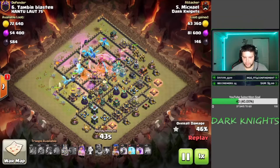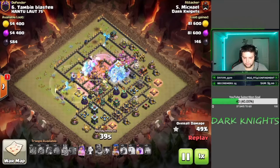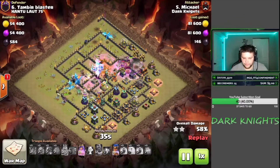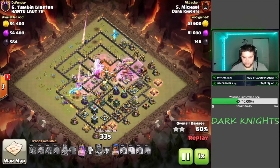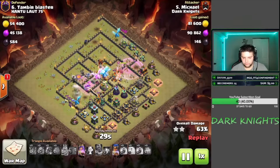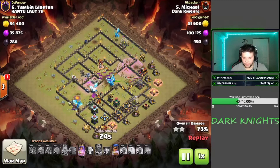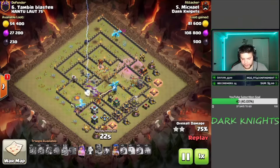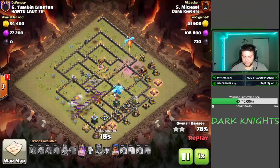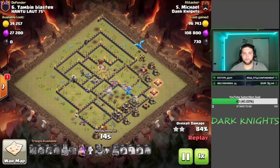Got the RC coming in about 1 o'clock — she's gonna help funnel. Queen's on the bottom half, she's hitting everything on the outside, allowing our E-Dragons to stay in the middle of this base. Lose one E-Dragon to that single, but single targets the King so it goes down. We got one more single to get through and one more air defense, and that's pretty much it. But our RC is full health and she's got her ability. So this is just absolutely destroyed by Michael — beautiful attack.